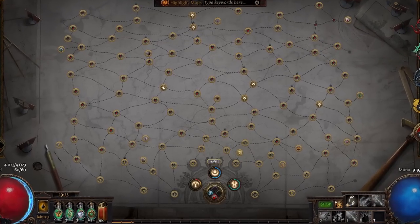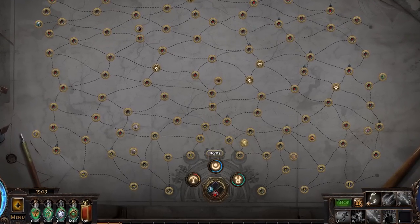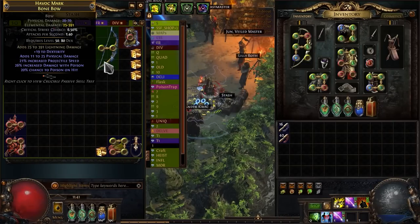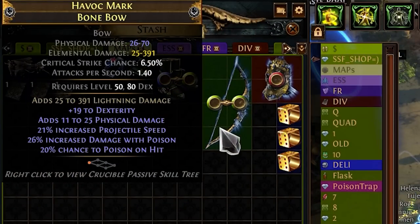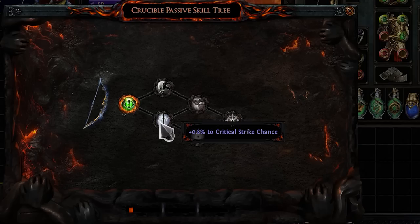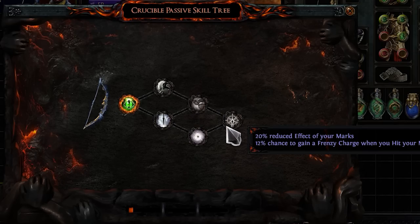At this point, my main goal is to get the third Void Stone, and in order to do that I have to kill Maven. But to do that I need a new bow with more DPS and 6 links. I found a base like this — it's not the best option, but I'm on SSF so it's hard to expect anything better. So I'll work with what I have.